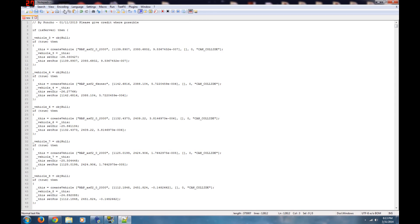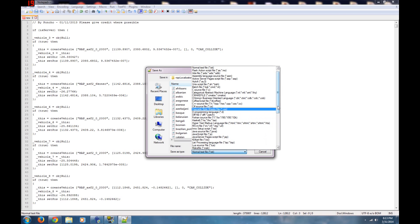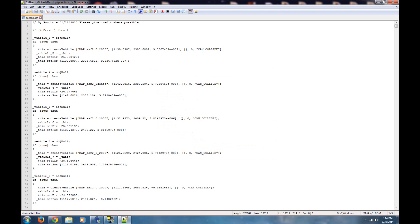The only thing we need to do is rename it and save it. Go up to Save As, click the Save As Type dropdown, select All Types, and rename the file whatever you want. I'll name it 'poncho' — so it's poncho.sqf. Save it to the desktop, and we're done with Notepad++.